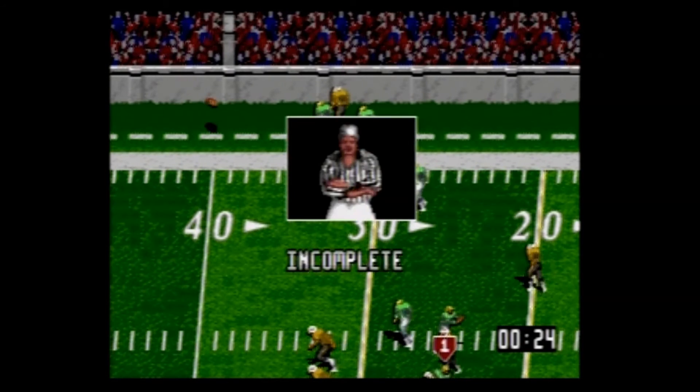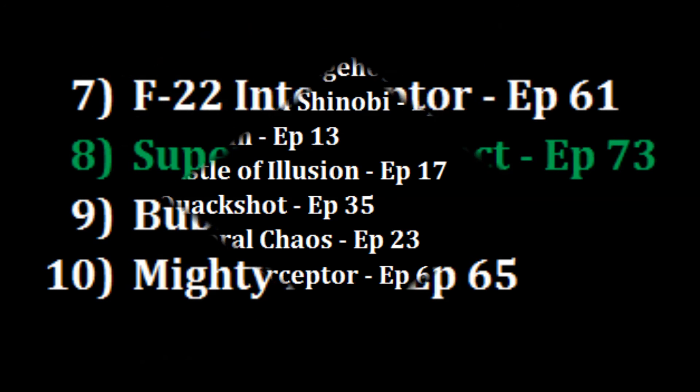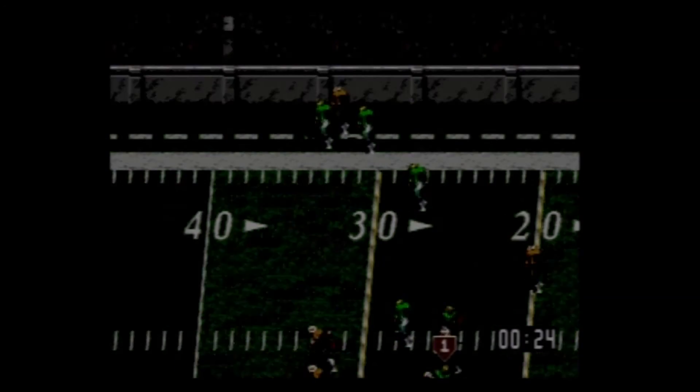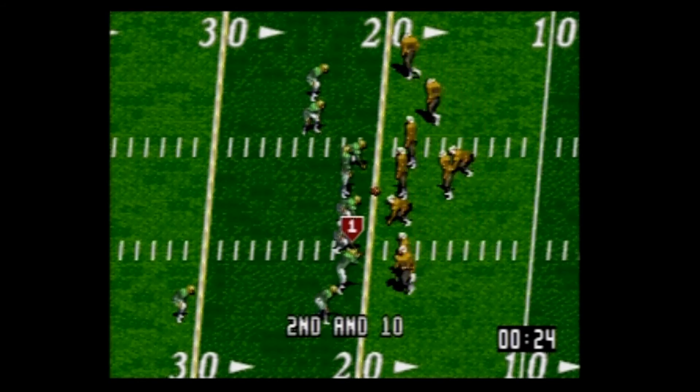So where am I going to rank this? It's going to be on the bottom half. I like this better than the worst game Mighty Maxx by far, and I'd rather play this than Bubsy, but I do like F22 Interceptor a little bit more because it has a little more depth to it. So I'm going to put it right there at the number 8 spot. Super High Impact Football — fun for two players, kind of a shallow experience. Don't go out of your way unless you're looking for a game to hang out with your buds.